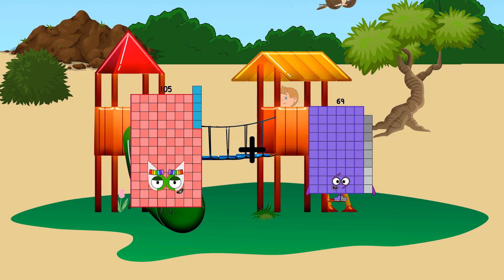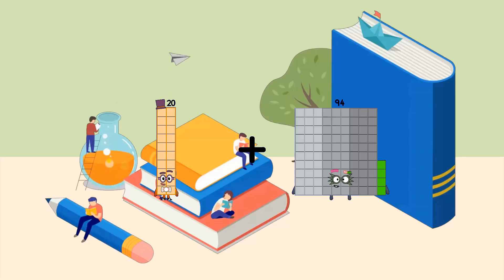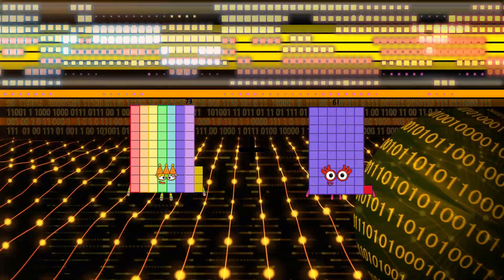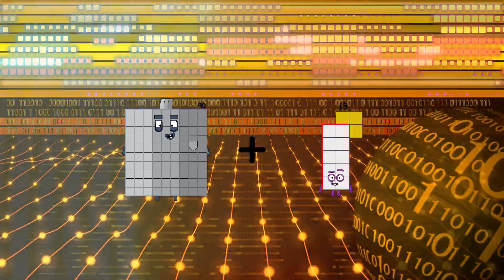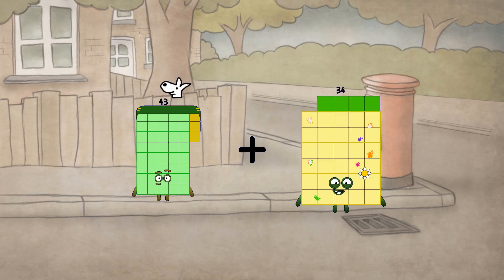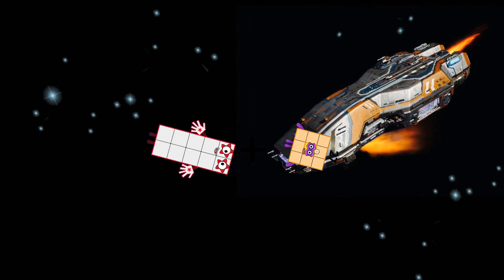One hundred five plus thirty-seven equals one hundred thirty-two. Twenty plus sixteen equals thirty-six. Seventy-three plus sixty-one equals one hundred thirty-four. Ninety-three plus sixty-two equals one hundred fifty-two. Forty-three plus thirty-four equals seventy-seven. Ten plus twenty-seven equals thirty-seven.